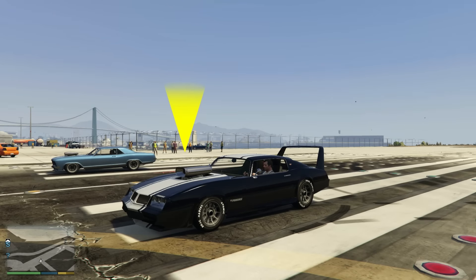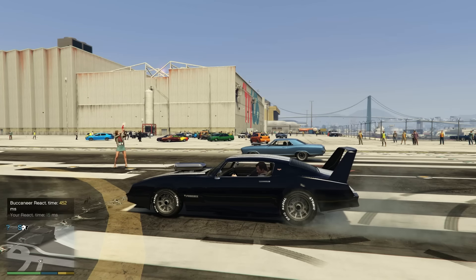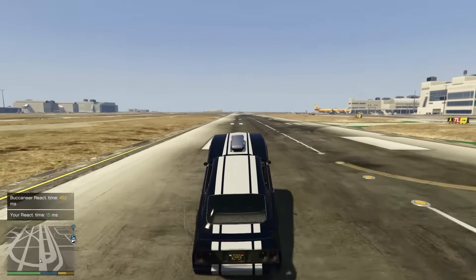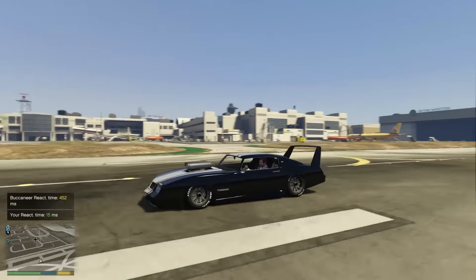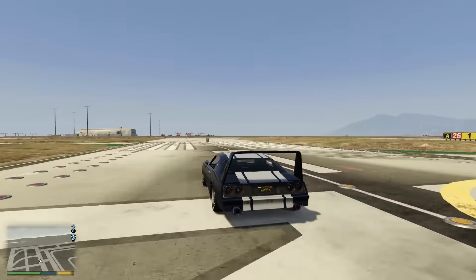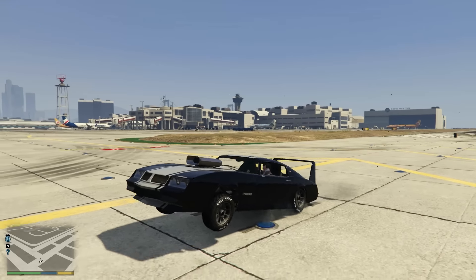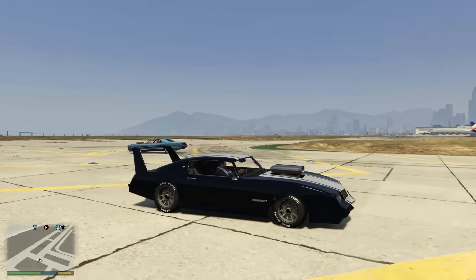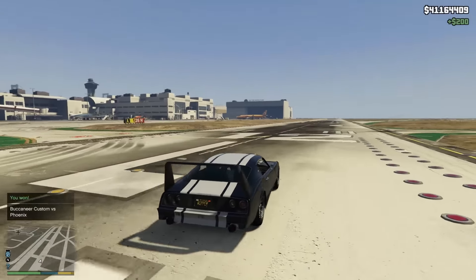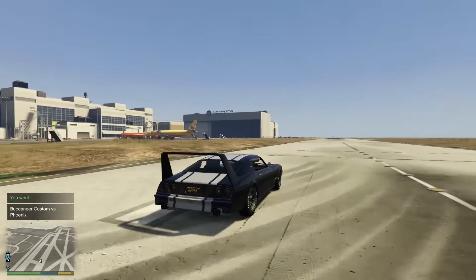The way this mod works is if you do a burnout for longer than two seconds before moving, you do a wheelie — as you're about to see. There goes the flare. Look at that — you do a huge wheelie off the start line! We're still going — almost kept the front wheels up the whole way. The other guy hasn't even crossed the line yet. I think it gives you a really big speed boost — that's the only explanation, because we completely owned that guy and the Phoenix is not normally this quick.